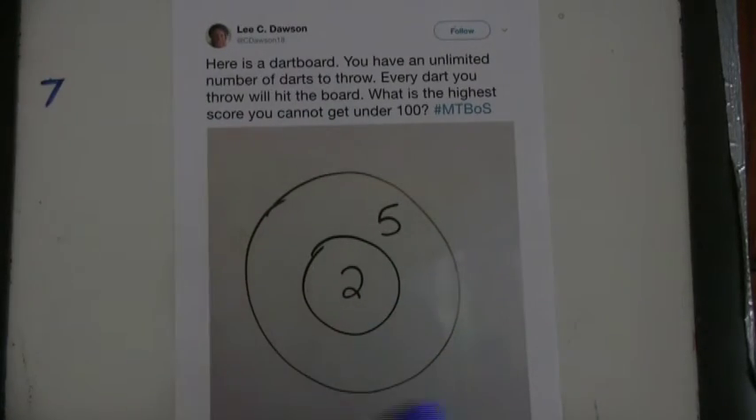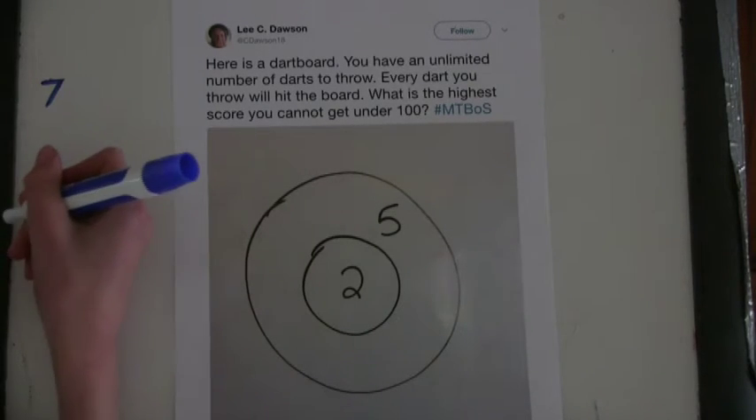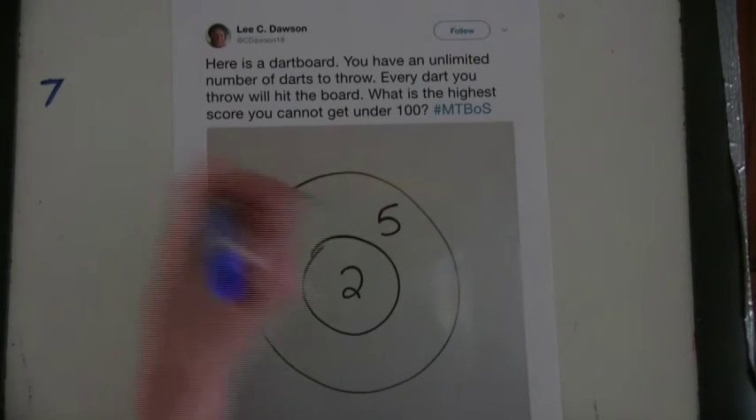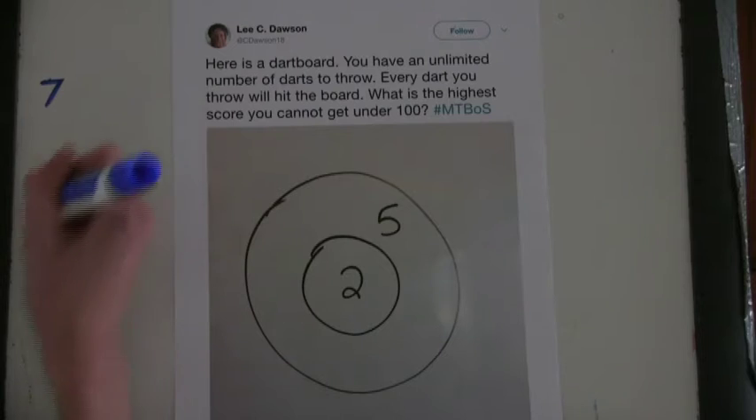Don't hit 7, and then you can make all the odd numbers past that. And then all the even numbers. So the lowest score you can't make would be 3.